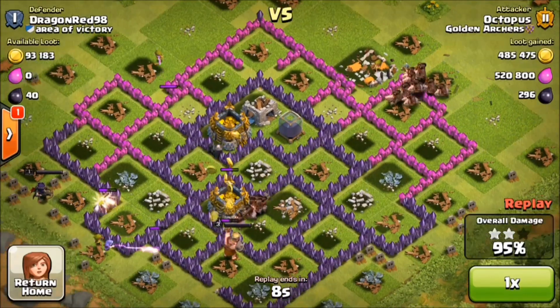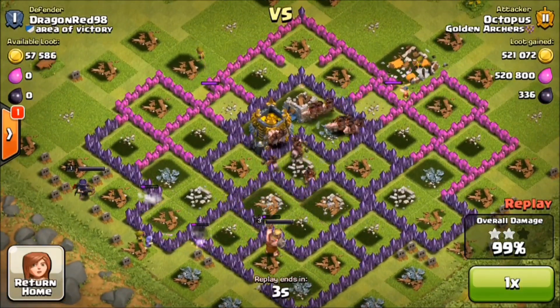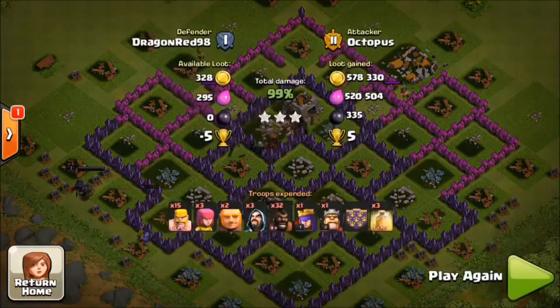It looks like we are about to wrap this raid up. We have the elixir storage and the gold storage left — can we get it? And it looks like we got it. We got a three-star.